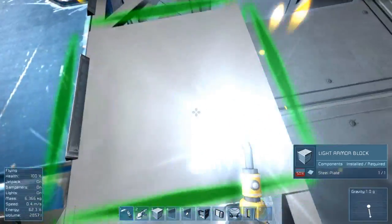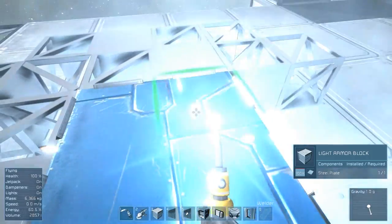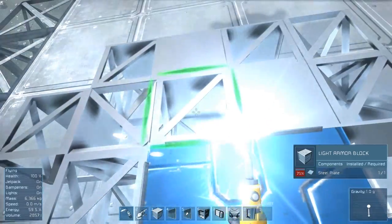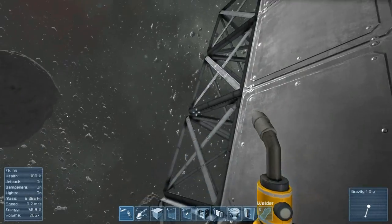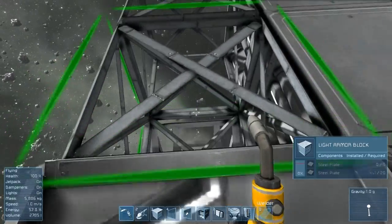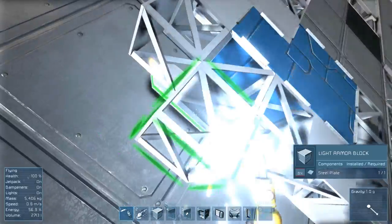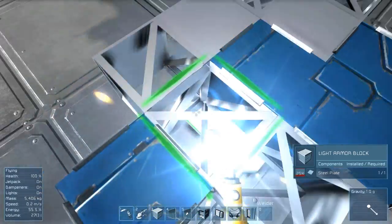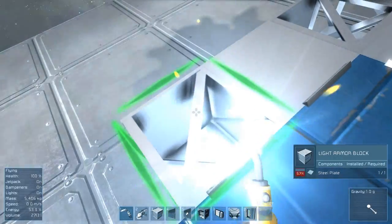The light armor block doesn't seem to be going as fast as I thought it would be. It seems like it's three seconds. I wonder if it's because it's a small light armor block. Yeah, these are going slower. So apparently the light armor blocks that are small, I have to go in and switch those as well, or else I'll never get this thing done in this video.